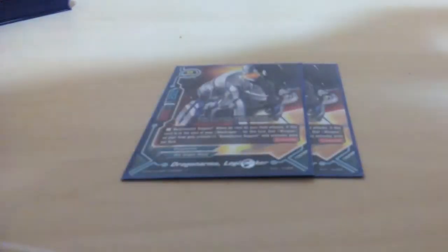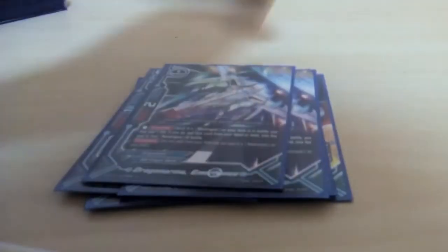I will not be going through the abilities until I do the official deck profile. Let's move on — Dragon Arms: Logi Sticker Star Remnant, Dragon Arms Steel Fighter, Emergence, Vogel, Strength, Slowing.